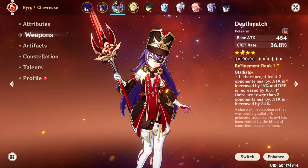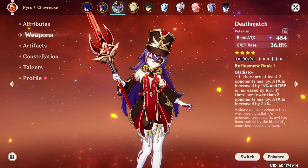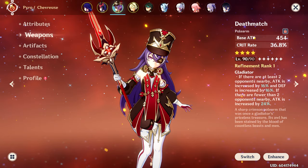For weapons, I'm currently using the Deathmatch at refinement rank 1. I could actually be using a Primordial Jade Winged-Spear, but honestly the main reason I'm using Deathmatch is the color. That said, the 36% crit rate substat is an insane crit stat stick, and while the base attack is a bit low, the 36% crit rate more than compensates for it.